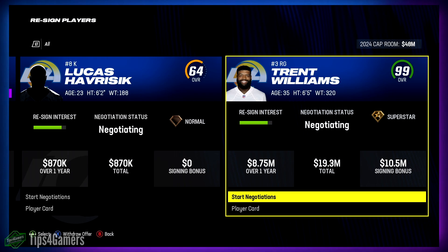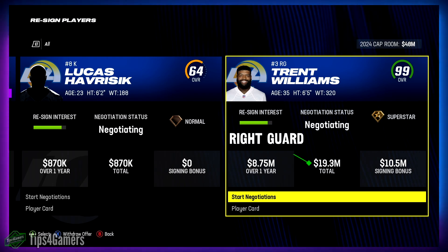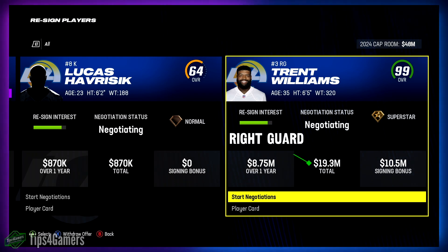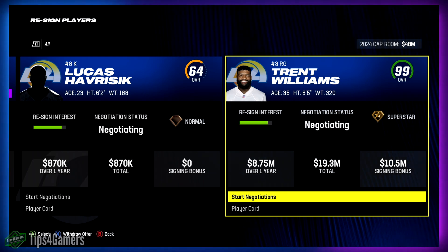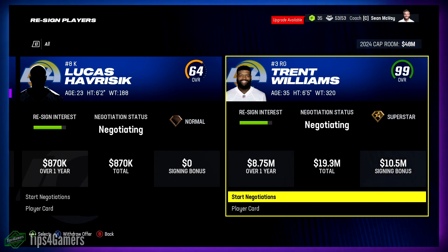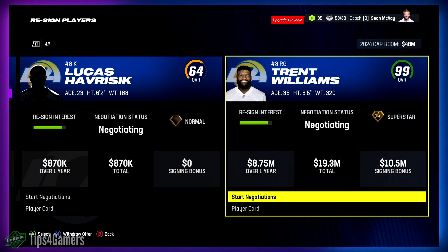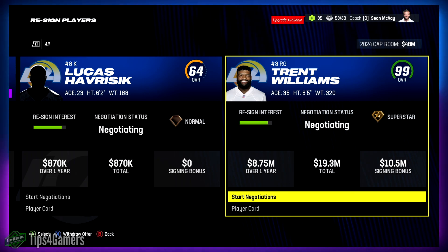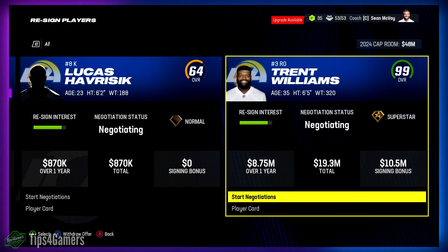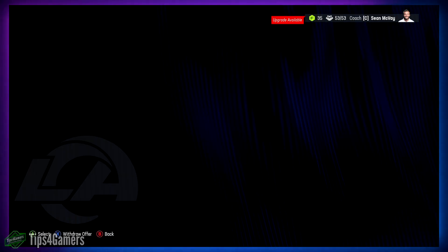Right guard comes in at 19.3 million dollars — slightly more than a left guard. Apparently right guards are valued a little higher in Madden, which is close to the real-life going rate. But you're still looking at almost 10 million dollars less per year compared to a left tackle from both of these interior positions.